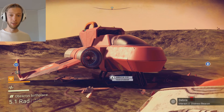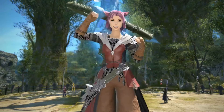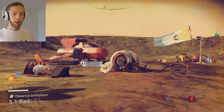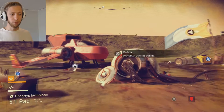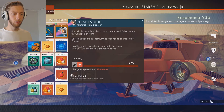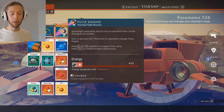I'm going to show you two ways how you can easily find Thamium9 on your first planet. So here we are stuck on our first planet. Maybe you collected some materials, maybe repaired some parts, and then you got stuck repairing the pulse engine. And for this we need Thamium9.